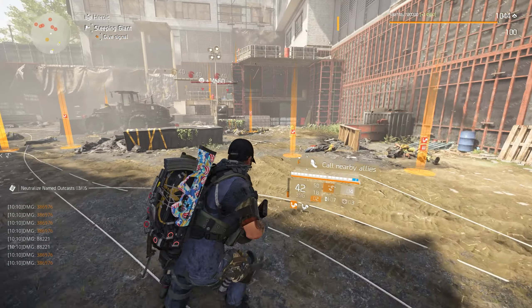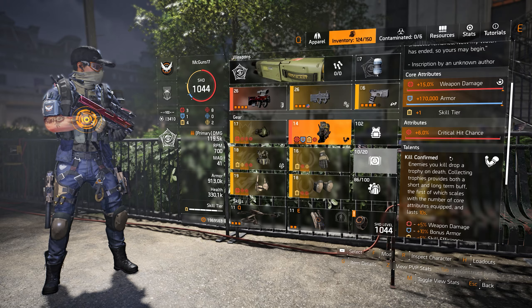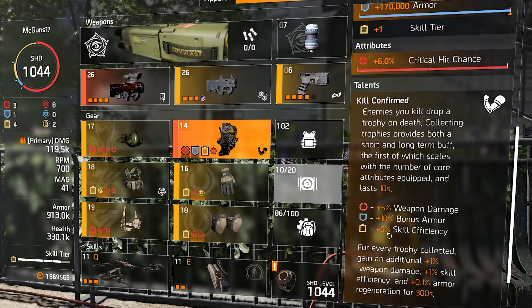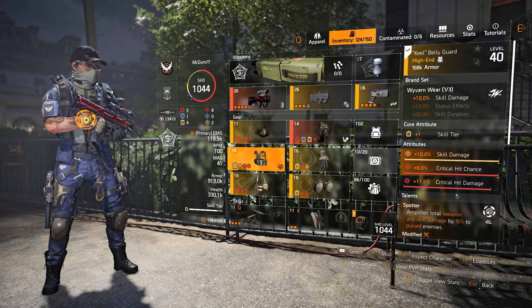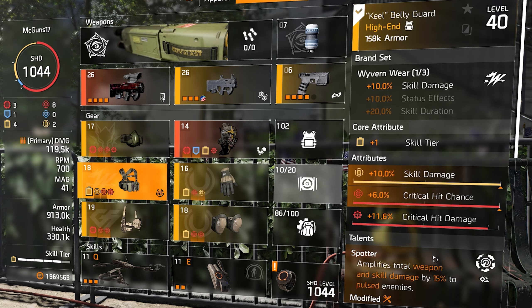If you're lucky enough, you could change that core attribute to skill tier instead of weapon damage. For example, if I swap to a Hanyu piece to reach six skill tiers, my Shaker Drone hits for 59k damage and the Scanner Pulse duration becomes 19.2 seconds. Going back to Group Sombra for more weapon damage, the Shaker Drone drops to 54k and the pulse duration becomes 17.7 seconds — which is still fine as long as the duration exceeds the cooldown.